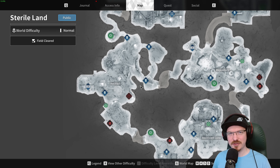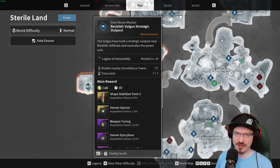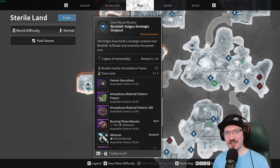We're going to begin in Sterile Land in Rockfall. You're going to have to come and farm the zone recon mission Volgus Strategic Outpost, and here you are looking to get the Amorphous Material Pattern: Freyna, which has a 20% drop chance. It is worth mentioning this mission does have a five-minute cooldown.